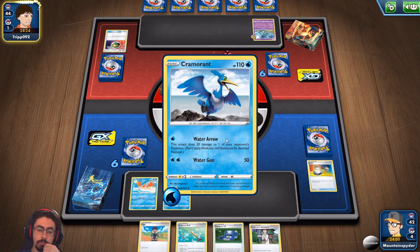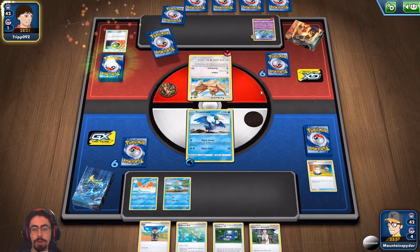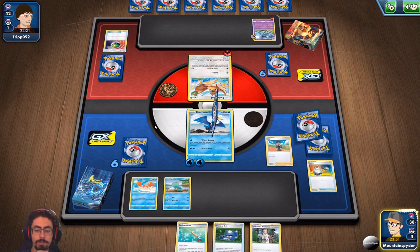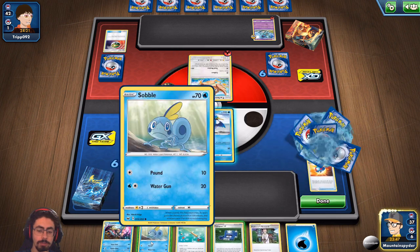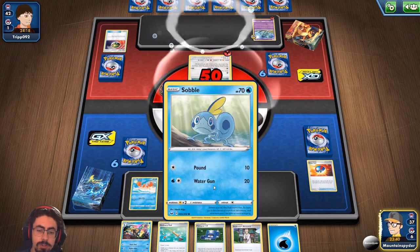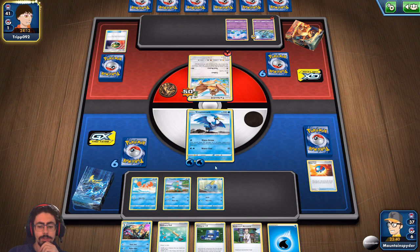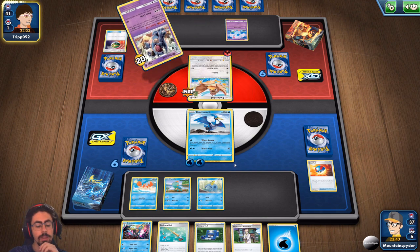It's going to take me three turns to get through Farfetch'd either way, so I'd rather just go for two Water Guns. At least that way I've got 20 damage on the arena, which will help down the line when it eventually turns into a Nidoqueen. Let's Hop again — there's the Water Arrow energy for Water Gun, which I needed. Let's Hop again and see what we get. There's a Sobble, which is really good. This next turn I can Pokegear for a kid to bring out Drizzle, and then go into Inteleon on the next turn. This is looking a little better. I'm scared of a very early Nidoqueen, especially seeing two energies on it.